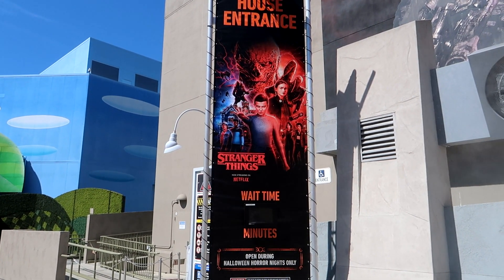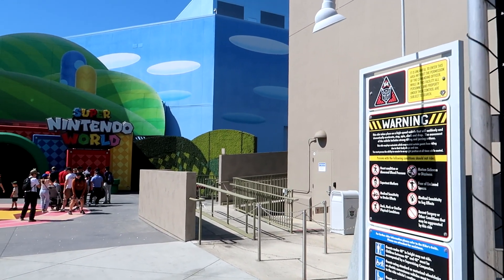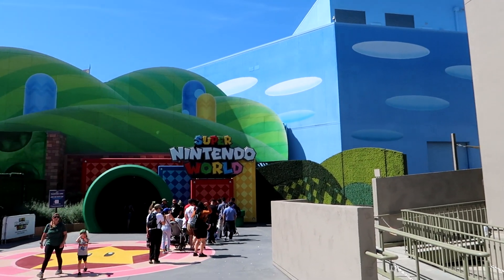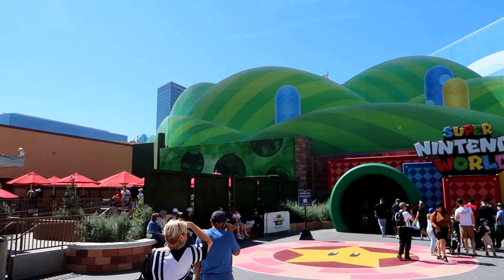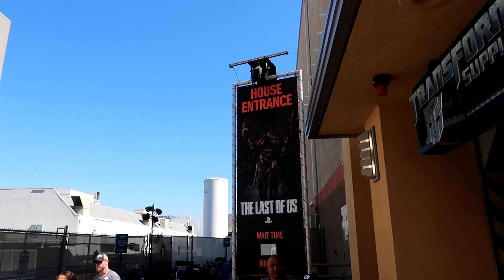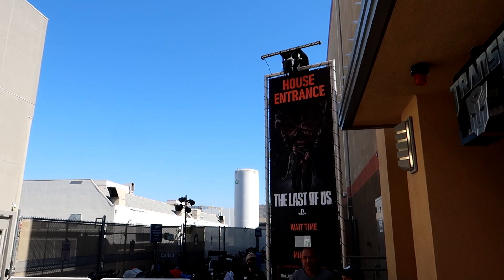Pro tip from Jimmy — I'll probably say this in the actual video too: if you come to this event and you can get in before it completely starts, come down to the lower lot first. Try to do some of the houses down here first and then head back to the upper lot to maximize your time. I think that's the best way to do it — at least that's what worked last year. And look what I found right next to Transformers as well — here it is — The Last of Us. I thought it was going in the other way like last year, but maybe it's all down here now. So they've got like three house entrances right down over here.